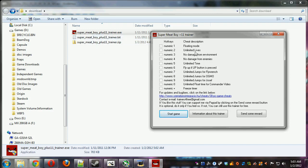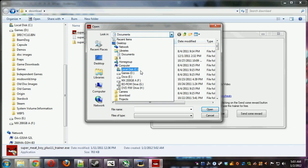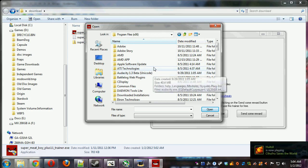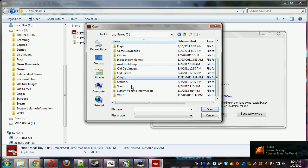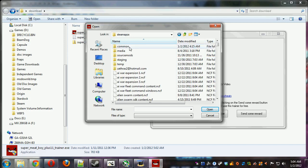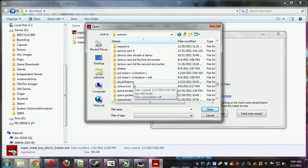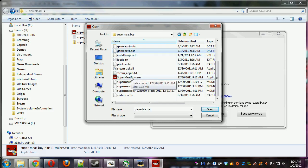Hopefully this should work. Now that we've run the trainer, we're going to go start the game, and we're going to have to find where Super Meat Boy is. Depending on where you installed Steam, you're going to go to your Steam folder. For most people, it's going to be in C:\Program Files\Steam, or Program Files (x86)\Steam if you're running Windows Vista or Windows 7 64-bit. If you installed Steam to another drive, you have to go there. Then it will be in SteamApps\Common and all the way down to Super Meat Boy. Here it is - find SuperMeatBoy.exe.